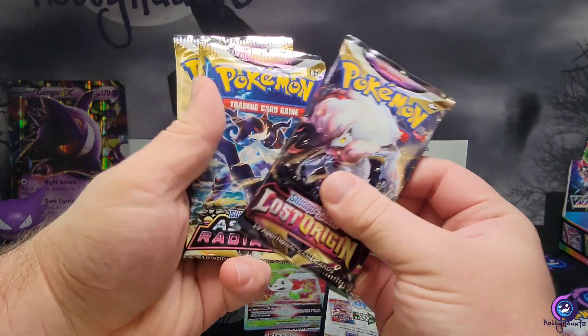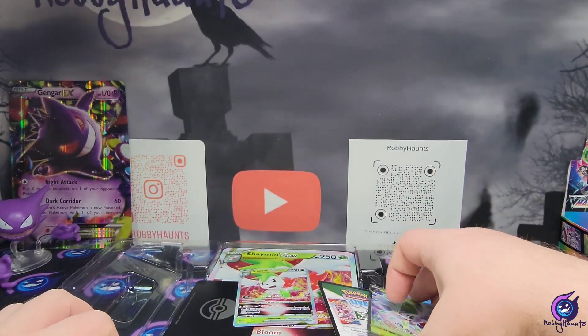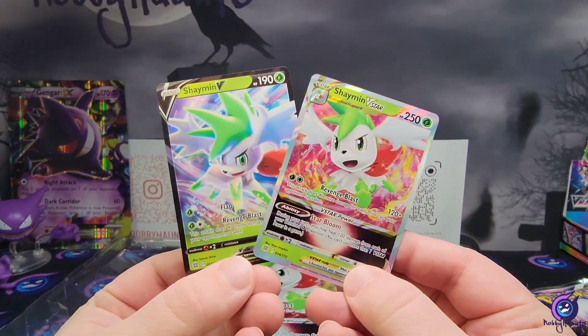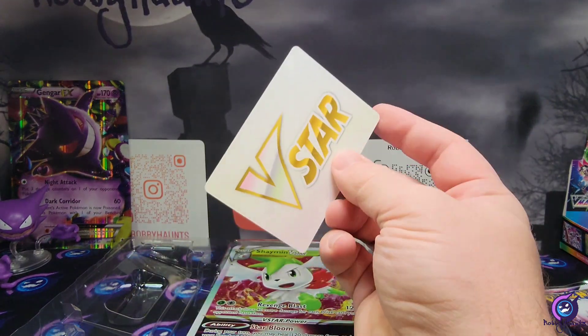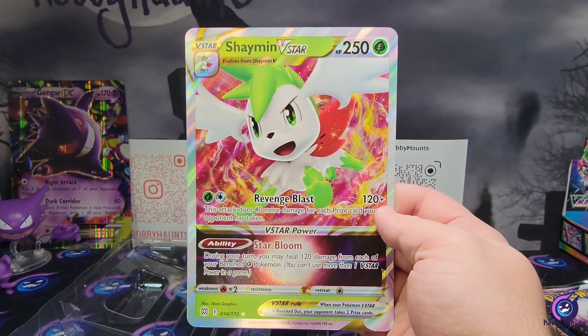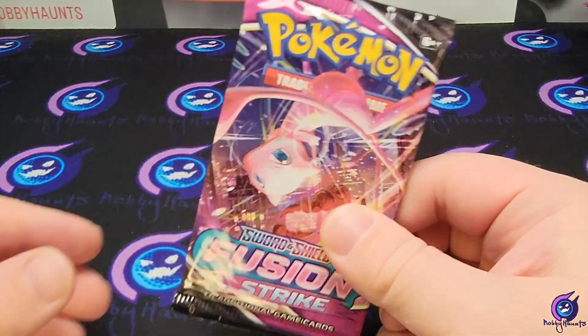On the other side we got Lost Origin and three Astral Radiance, so we got a lot of Astral Radiance today. We got our promo code card for the box, and they threw in a V-Star marker — we don't need that — and there's our jumbo. Let's get this cleared up and start ripping.